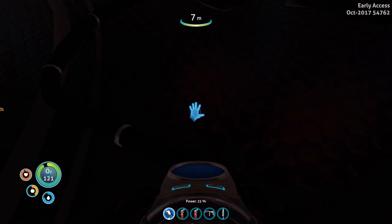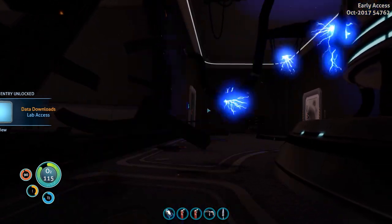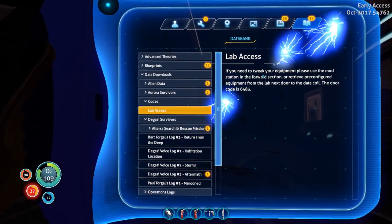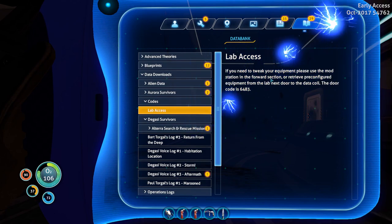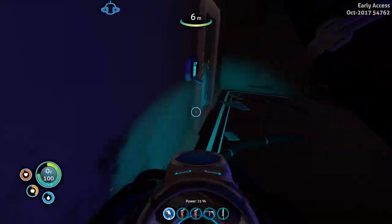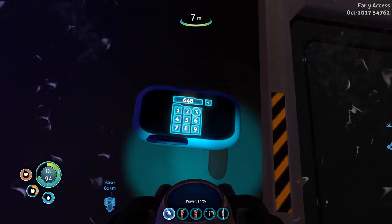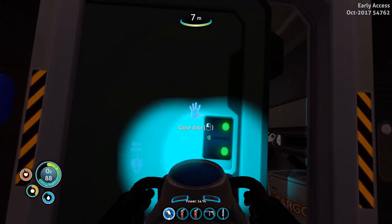Lab access codes - yes, codes. If you need to tweak your equipment, please use the mod station in the forward section. Code: 6483. Oh my god. 6... 4... 8... 3. It is! Finally - thought we were done for.